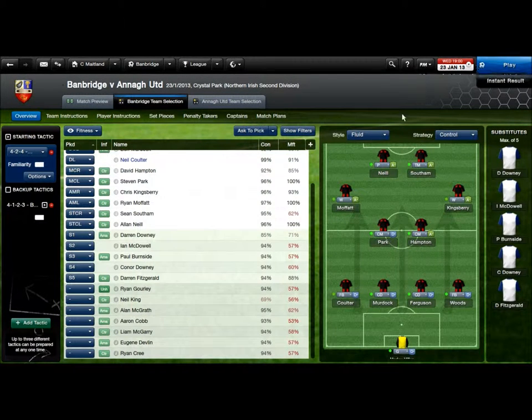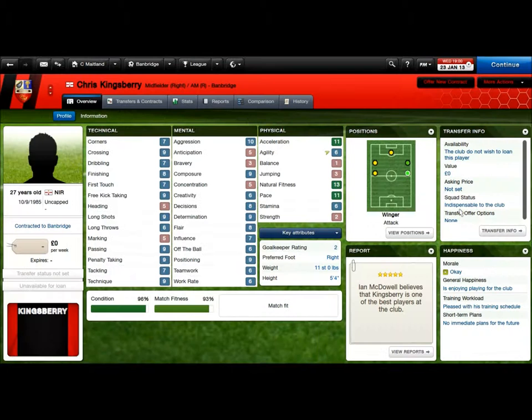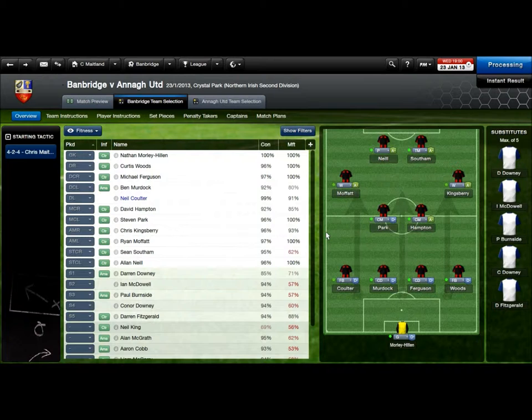In terms of tactics, I'm playing a fairly simple 4-4-2 with some advanced wingers. My right midfielder Kingsbury is one of the best players at the club — fairly good stats, a bit of pace. Moffat is my left winger — same kind of stats, but pace again, which is all I really want out on the wing. Weak spots: the defence — I'm pretty frail at the back.